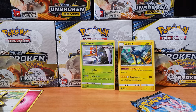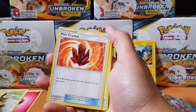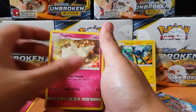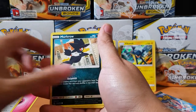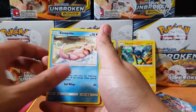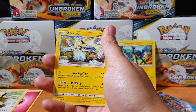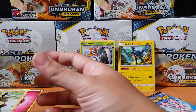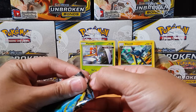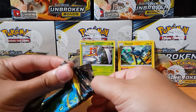Come on! Energy, Devolution, Togepi, Pikachu, Purugly, Rhyhorn, Meltan, Slowpoke, Lieutenant Surge, and oh — Zeraora! I still haven't got that holographic, if there is one of this. It must be in the second half of the box — all the rares.